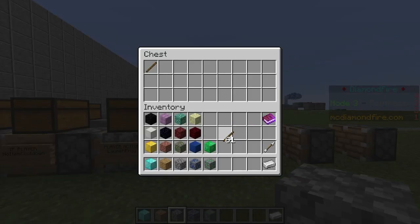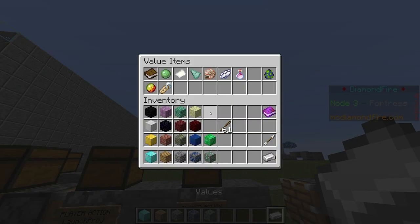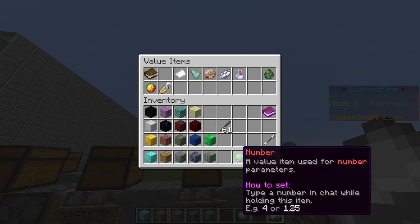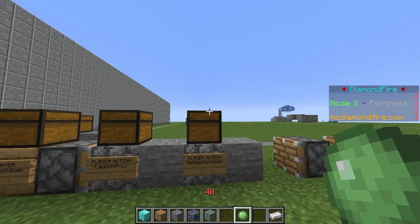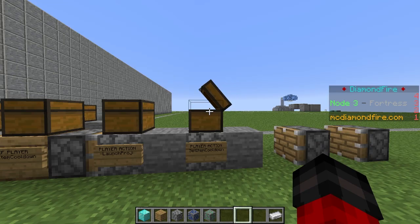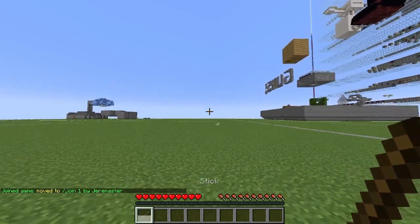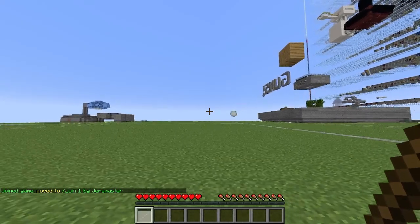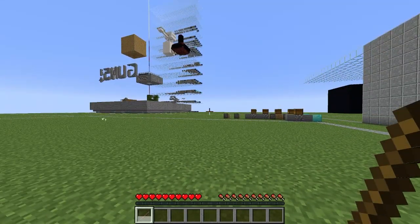I'm going to place the stick for the item, and for the number we want a value in ticks — there are 20 ticks in a second. I'm going to go ahead and get a number and say 40, so the cooldown will be 2 seconds. I'll drop that in the chest, and that is all we have to do. We can do /play, and you can see that we right-click with the stick and a snowball only launches when the stick is not on cooldown. You can see it ticking down — it's a very nice visual effect built into Minecraft. And that is the item method of creating cooldowns.